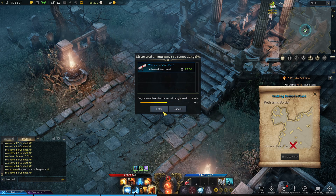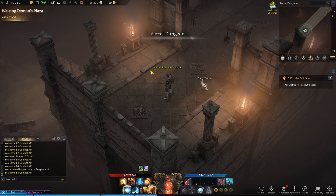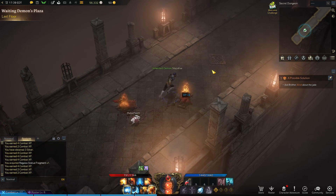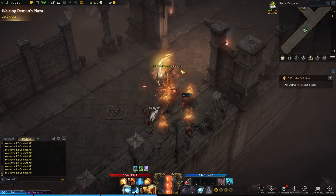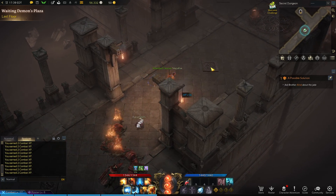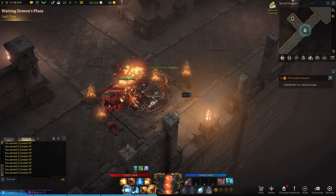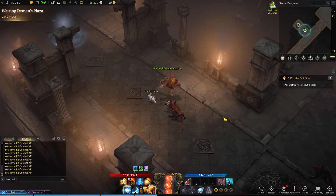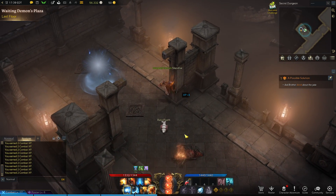Awaiting Demon's Plasma. Let's enter that bad boy. Secret dungeon. That was pretty easy. Let's go to the exit. Exit is good. We did it.